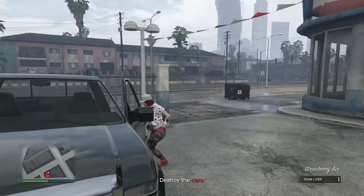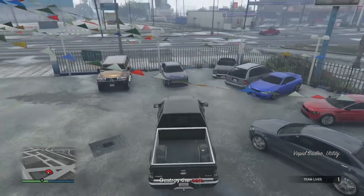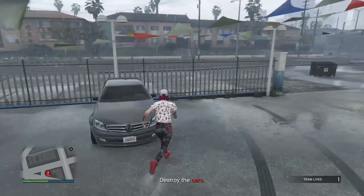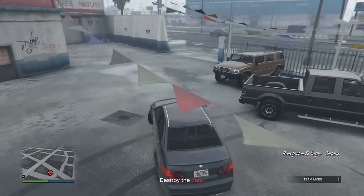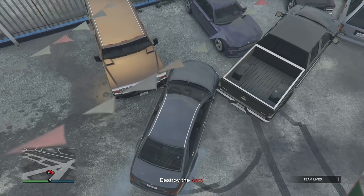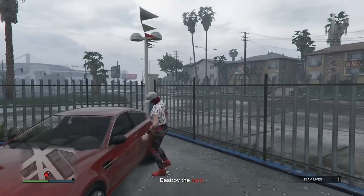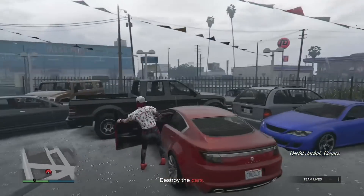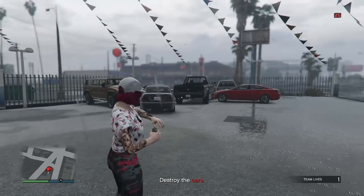Take this truck right here and park it in between the purple and black car, just like that. Now we've got this last car to move. Park it right here in between this purple and gold car, just like that. Then walk away a little bit, get your grenade out. Let's also move this red car just a little closer so it's easier — one grenade is going to blow off all these cars.